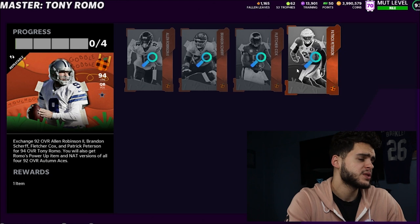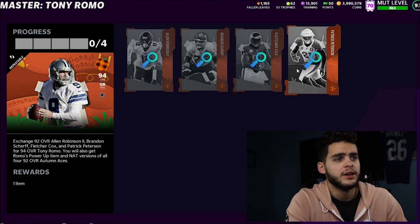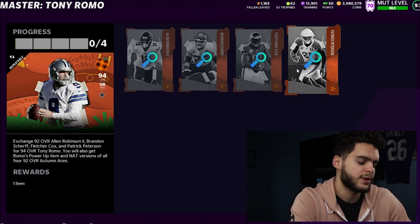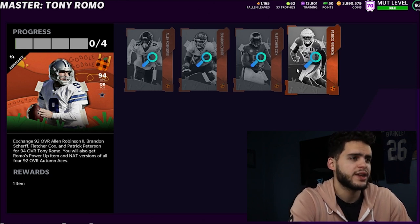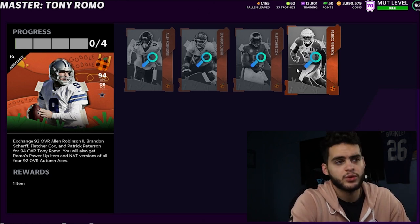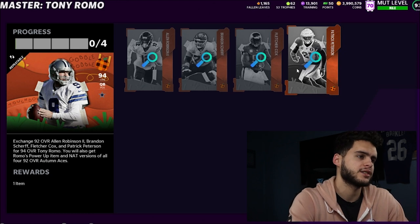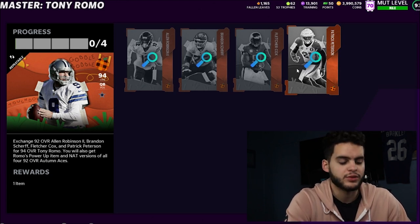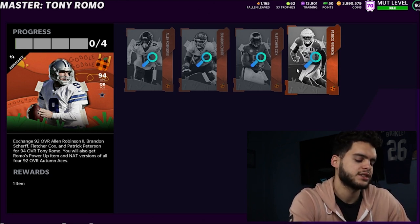Now here comes method two. I personally prefer method one in this situation. Method two is where you get rid of everything — but getting rid of everything isn't always the best case; it depends on the conversion rate. So it's 450K to get this done, you sell Tony Romo and get about 230K back, leaving you with 220K net. Then you quick sell everything for fallen leaves, or you quick sell some of it. Let's say you only need Patrick Peterson and Fletcher Cox — quick sell Scherf and Robinson, take the fallen leaves, go to the store, get 85-plus packs or whatever you can with the fallen leaves. Let's say you get back like 60–70K from fallen leaves, subtract that, so now the whole thing costs you about 150K.